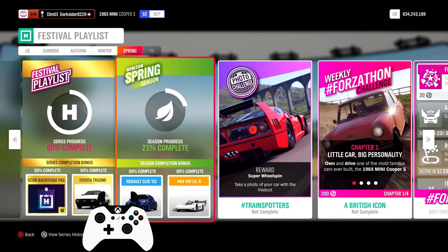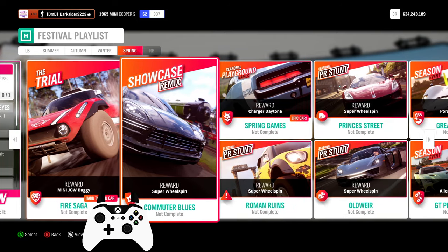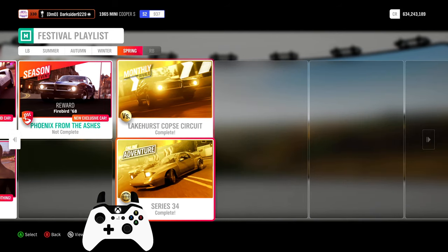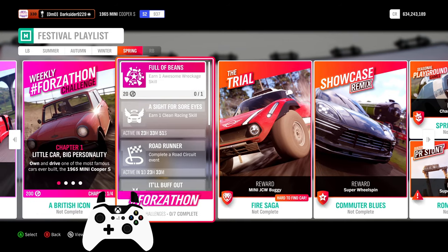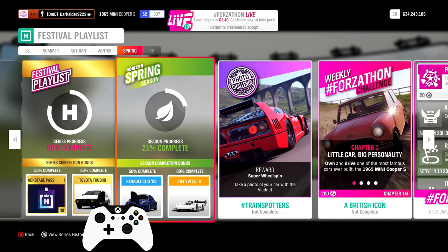Hello everyone and welcome to a new full completion summary episode for the new Spring 34. Hope you're safe and sound. This week you can get the 2003 V6 Clio for 50% and the IDR for 80%, besides the usual wheel spins, some more common cars, and the new 68 Firebird. All details and time slots are in the video description, and any tune can be found by my gamertag. For questions, leave a comment or join the Discord server. If you like and haven't already, don't forget to hit that like button and consider subscribing for more Horizon 4 and other car games content.